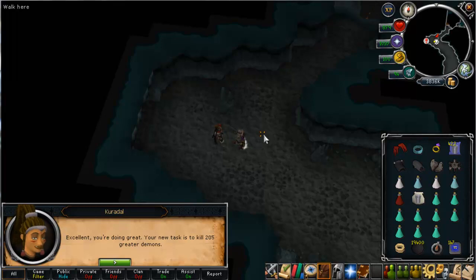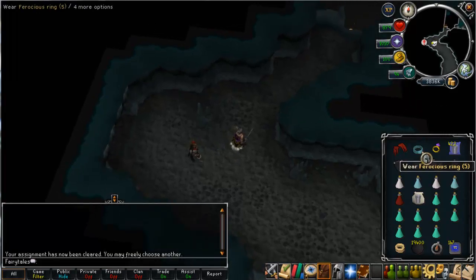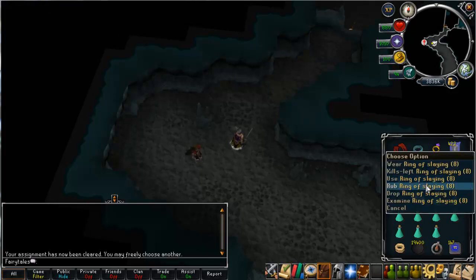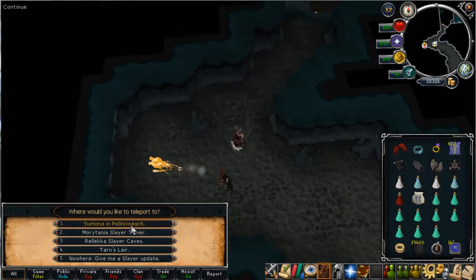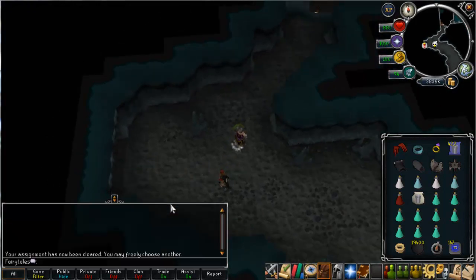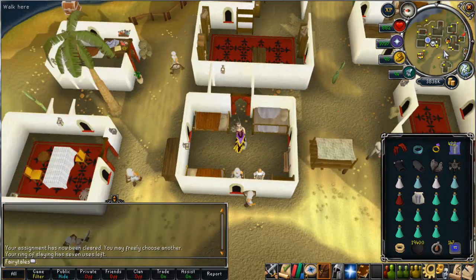I've got greater demons — I'm just going to leave them, it doesn't matter. To get to the Aberrant Spectres, the best way when slaying is to use a ring of slaying and tele to Sumona in Pollnivneach — you have to buy the ability to make the rings first. This will tele you almost right next to the slayer dungeon. Run a bit south and you'll enter the dungeon. You have to have a slayer helmet going in here; if you do not, you will get hit for constant tens and possibly high damage.